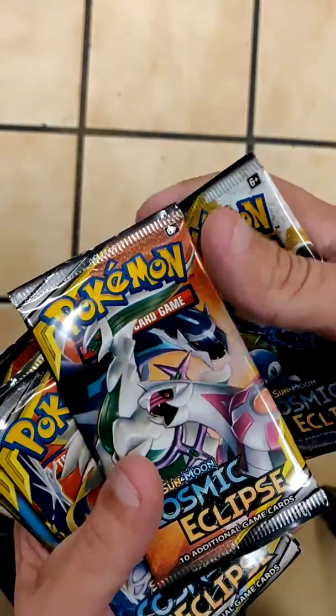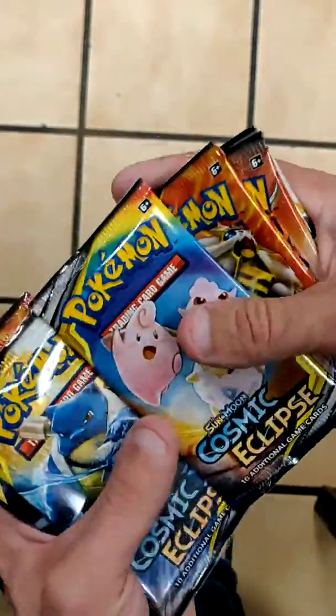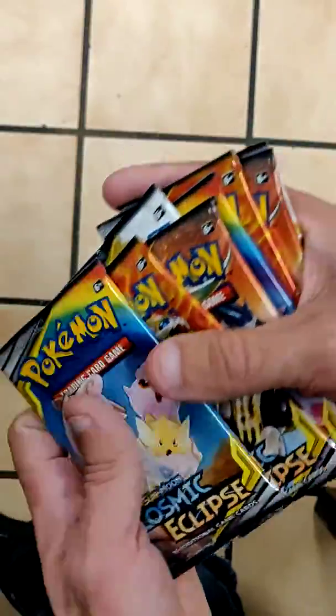I'll go through the packs here in a minute. I'm just trying to get all this trash straightened out, because I'm recording a couple videos in one day and I don't want to make a mess — I'm not at home. Let's see what kind of artwork we got. We got Blastoise, Piplup, Palkia, Arceus, Dialga, Solgaleo, and the babies. We got two of each pack, so I guess we'll kick it off with the babies.